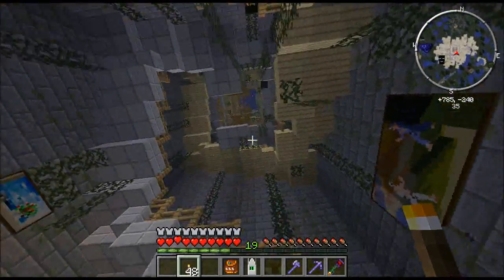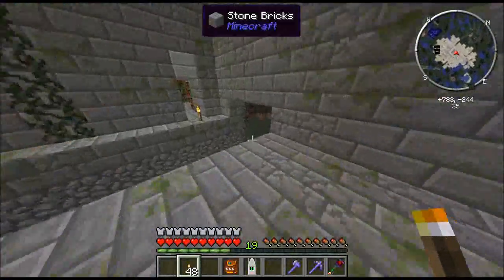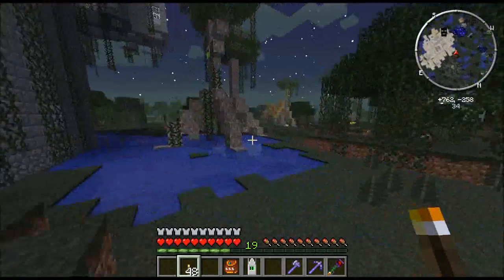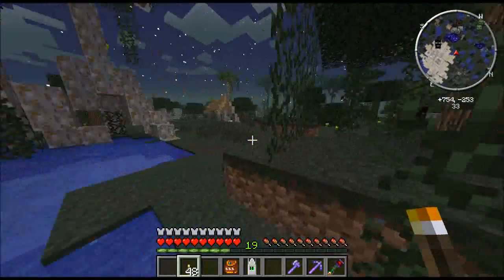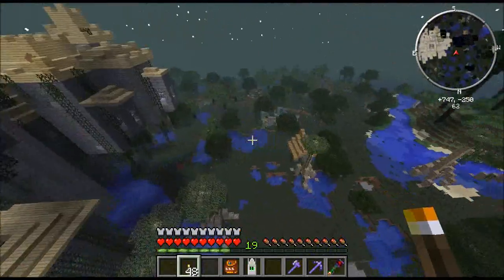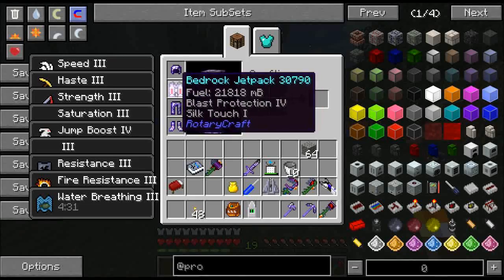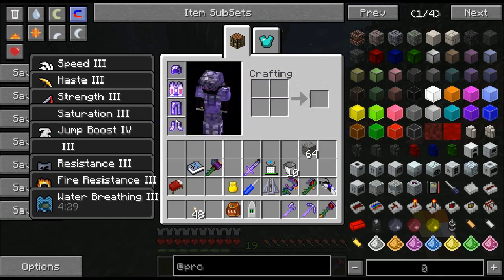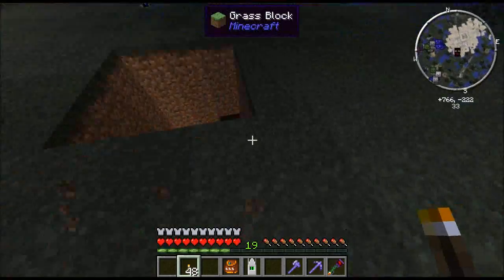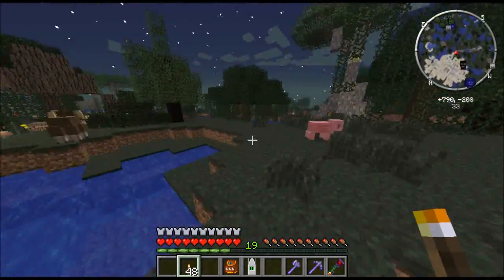I took over a Lich Tower and made it my base. The actual original portal is somewhere over here. I'm wearing a Rotarycraft jetpack — that's why I can fly. Full set of Betterarmor. Here's my original Twilight Forest portal, which means this is the way I want to go. Running across the water — this is Darkcraft. Just over here there's going to be a Labyrinth.